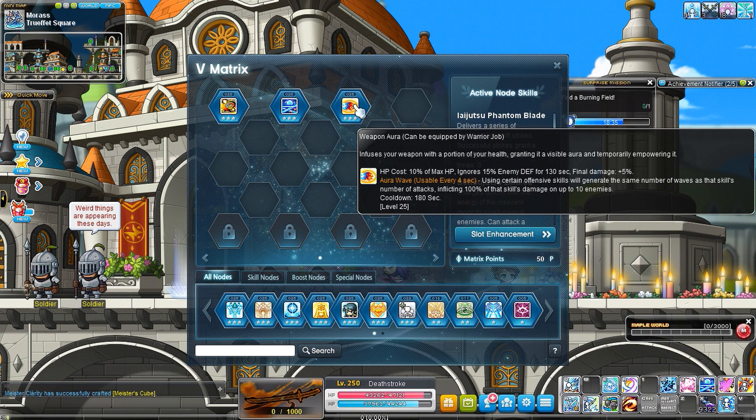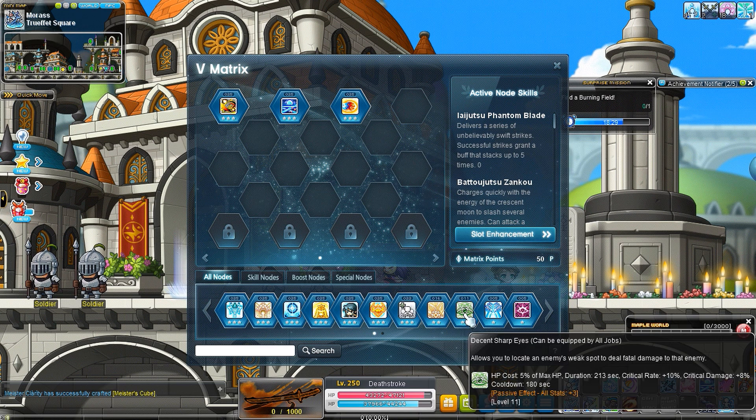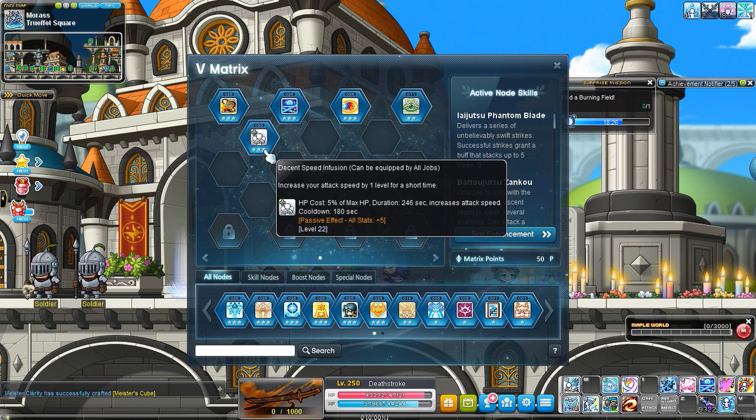You'll want Weapon Aura for more final damage and PDR — that's on a pretty good uptime as well. Then we have Decent Sharp Eyes and Decent Speed Infusion.